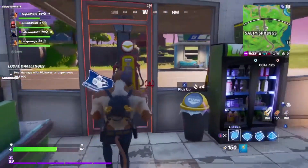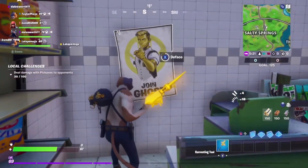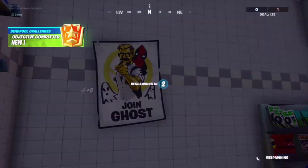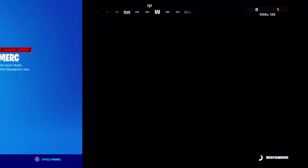Once you get over to Salty Springs, we're going to go to a gas station again. We're going to go inside it and this is where our third and final poster is. I got the Ghost poster but died straight away, but I was still quite happy with myself.